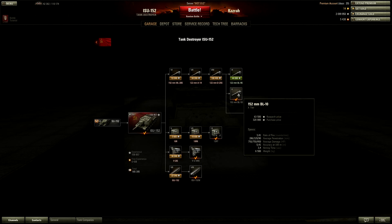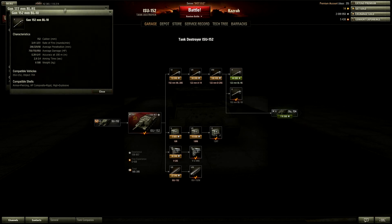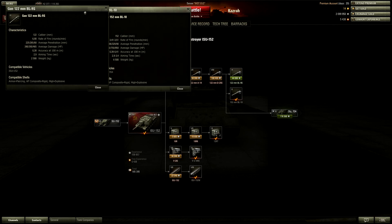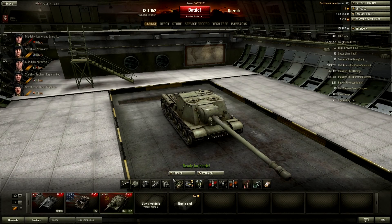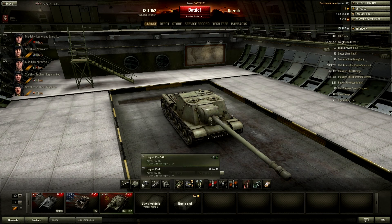There are two gun options for this tank — the BL-10 and the BL-9S — and honestly it's not a contest. The BL-9S is basically a modified IS gun, but the BL-10 is the ultimate troll gun. I'd recommend unlocking the tracks first, then working your way toward the BL-10, then getting the engine. The ISU is quite slow with the stock engine, and a 100 horsepower difference matters a lot with that kind of weight.